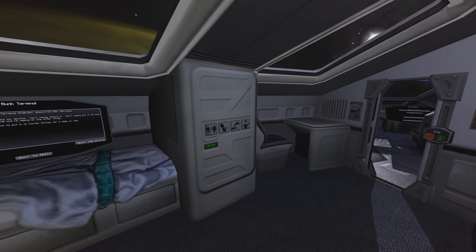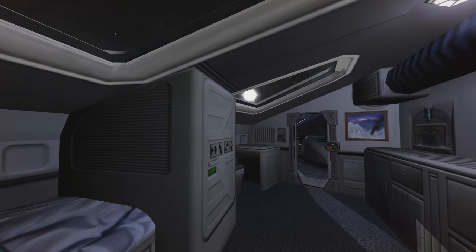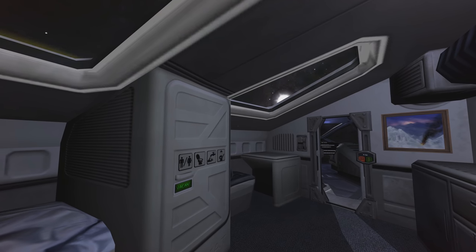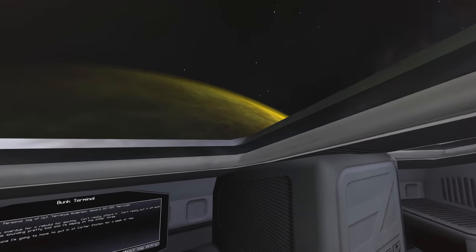And another option is that you can actually disable a single jump scare — a silent jump scare in the game. The tooltip says: if you consider that cheap, you can disable it. And I think that's just very, very cool from the developer.